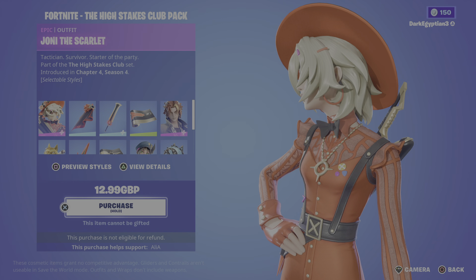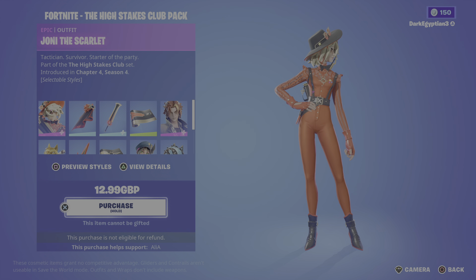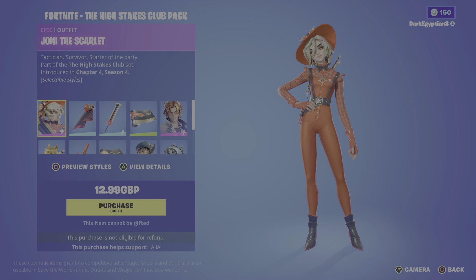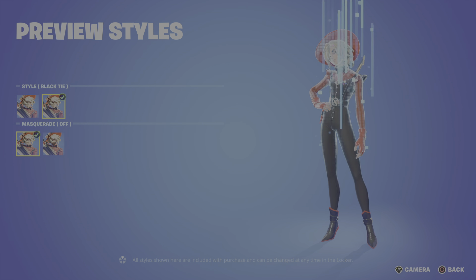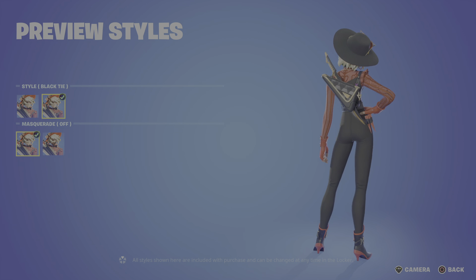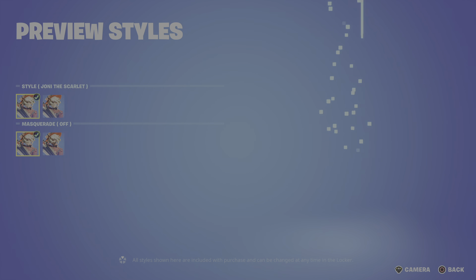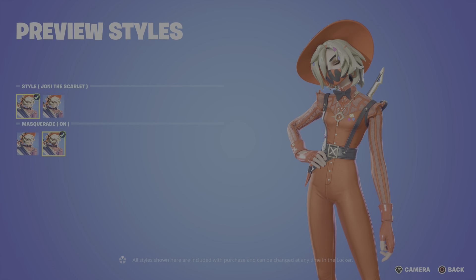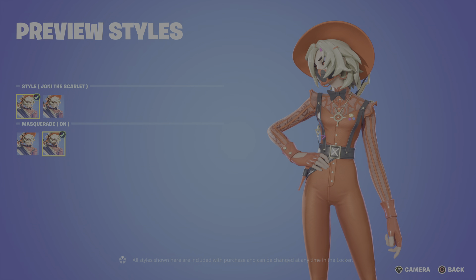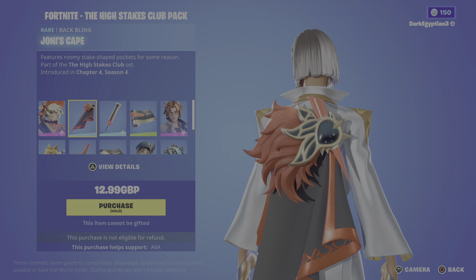We start off with our first item, which is Joni — the Scarlet Tactician, Survivor of the Party. As you guys can see, she looks absolutely amazing. We have various styles: the default, and then the black tie style which looks absolutely amazing — literally pulled out of something Madonna would wear in the 80s and 90s. Back to the default, we have the alternate masquerade style with the mask off and then on, giving a similar mask type to her crew skin. Moving on to the back bling, we have Joni's Cape, featuring roomy steak-shaped pockets, with a nice little galaxy pattern and a lovely brooch detail.